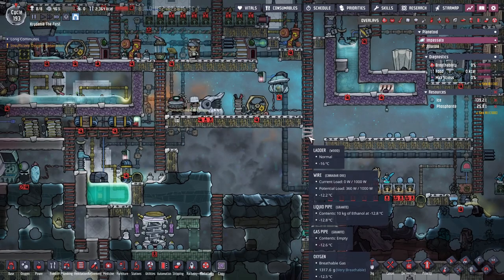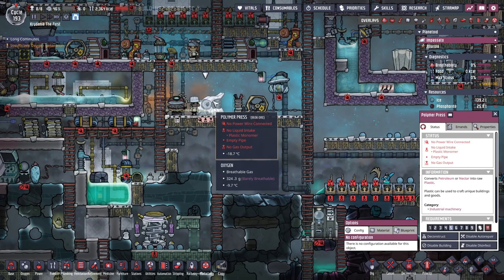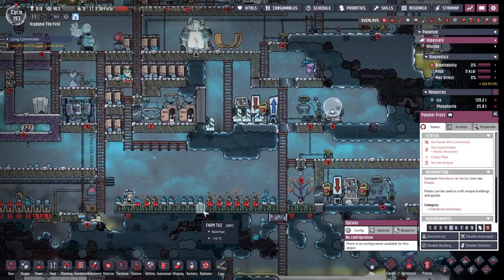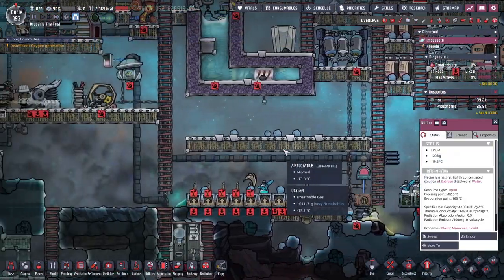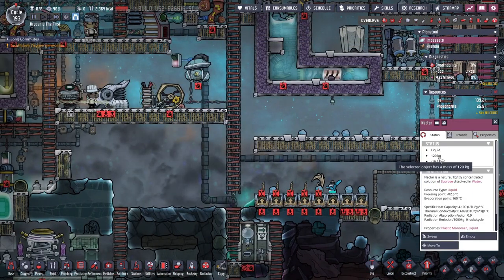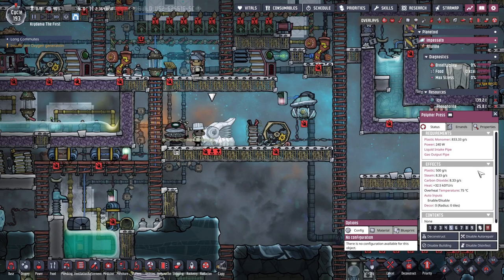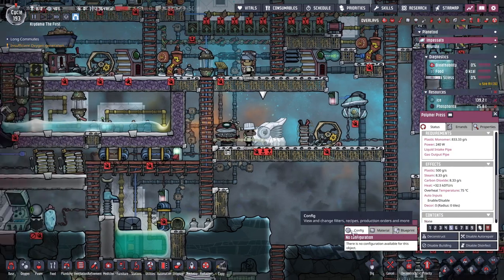We did quite a bit of work since the last one. I don't remember what cycle we were on. I have researched the polymer press, so we got that built, and we will finally be able to use this sweet, sweet nectar to make plastic. Though I don't know how much — we've only got 120 kilograms, and it doesn't even make plastic at a 1-to-1 ratio, so it's going to take a little bit of work.